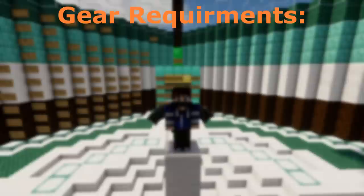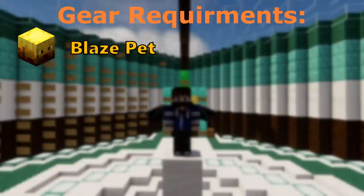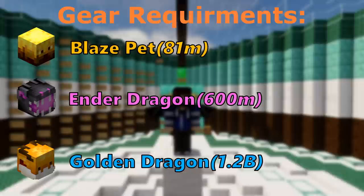For armor, you will either need 3/4 Storm or Necron depending on the weapon you're using, with either Willy Goggles or a Necron Helm. For pets, this is a must — you must have a level 100 Blaze, E-Drag, or G-Drag. Blaze is generally the best option at this stage, as it boosts more stats including Vitality and Mending, while being a lot cheaper than E-Drag.